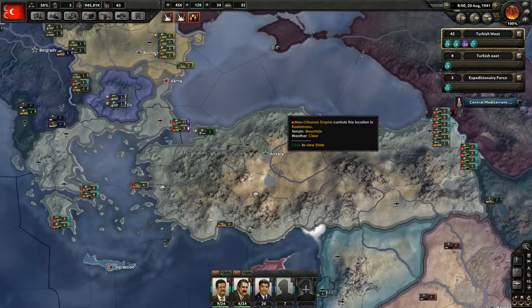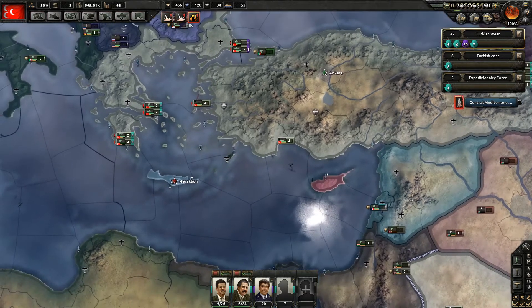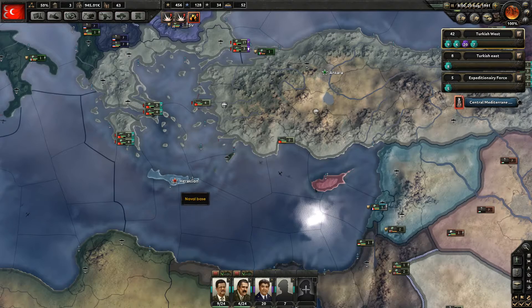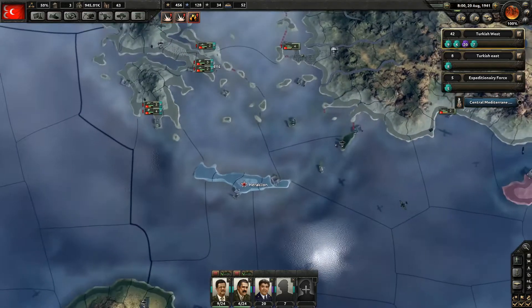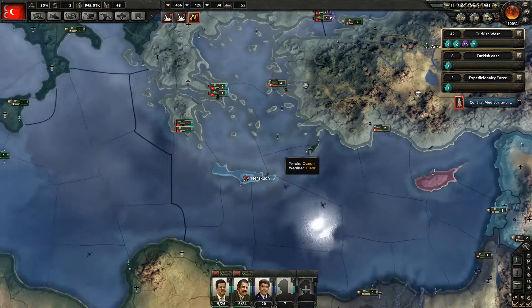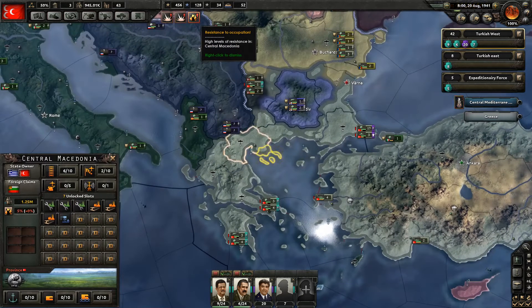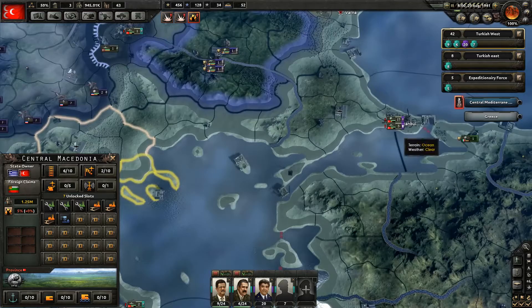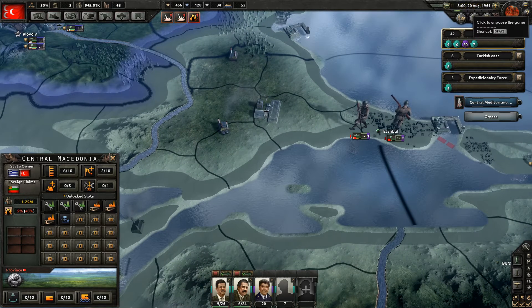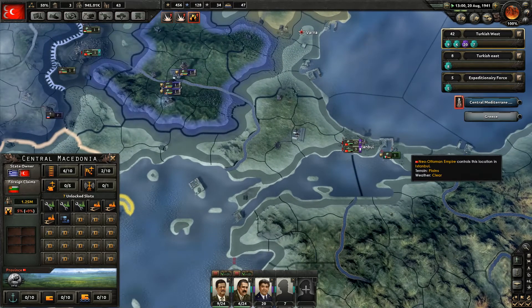At the last episode we finalized our war with Greece, or at least with mainland Greece. Greece still has Crete in their hands, which is really only four provinces but it's still a thorn in my side. In the meantime I'm also patrolling the seas. There's some resistance to the occupation in Macedonia. I've sent some troops there last time which are slowly but steadily making their way there. Hopefully it will help suppress that.